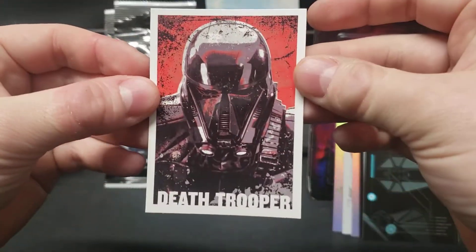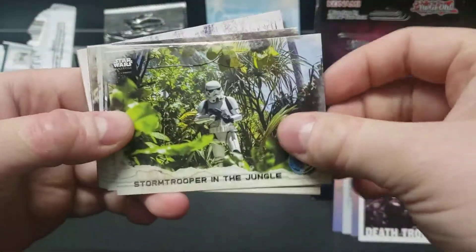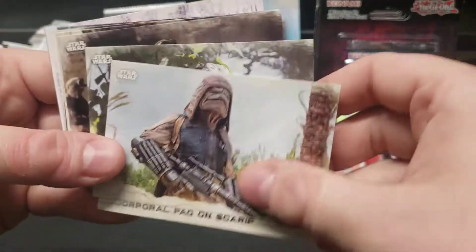And a Death Trooper — sweet looking artwork there. Three more packs here. Jungle. Lots of duplicate base cards here. Must not be a very big base set.